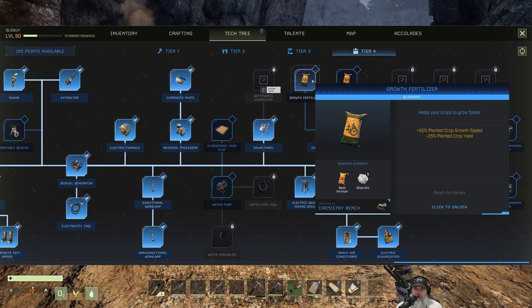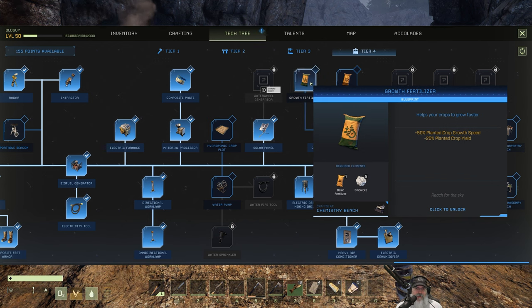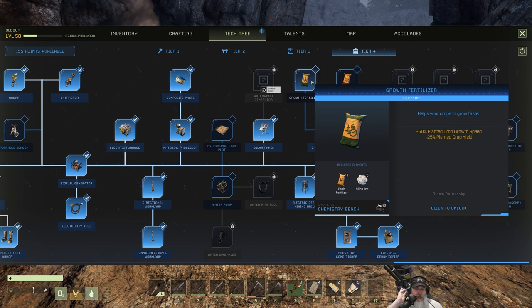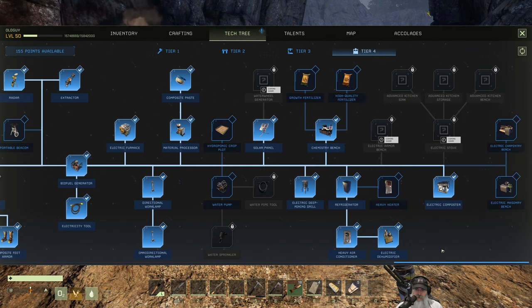Growth fertilizer causes crops to grow 50% faster but with 25% less yield — which is actually a pretty good trade-off, since you're still ultimately getting about 25% more production from a time perspective. However, that's only useful if you're always there to harvest them right when they ripen, which most people aren't. High quality fertilizer is the opposite — more yield but takes longer. I think I'd prefer that one since you get 50% more stuff, even if it takes a bit longer.